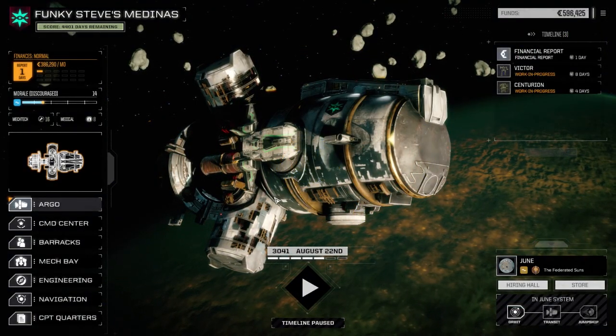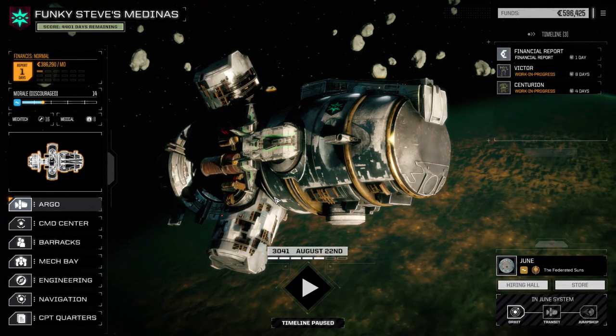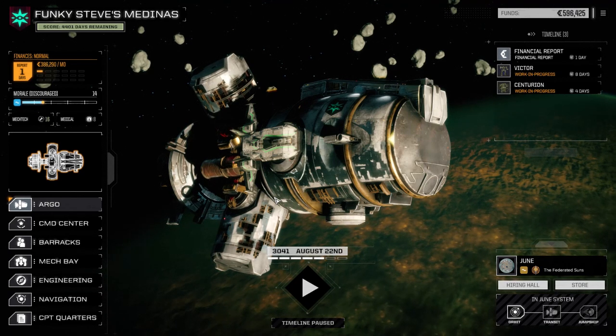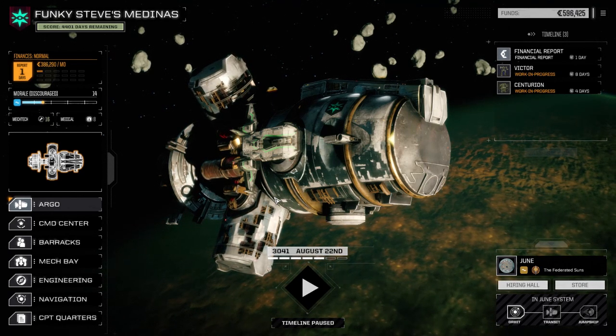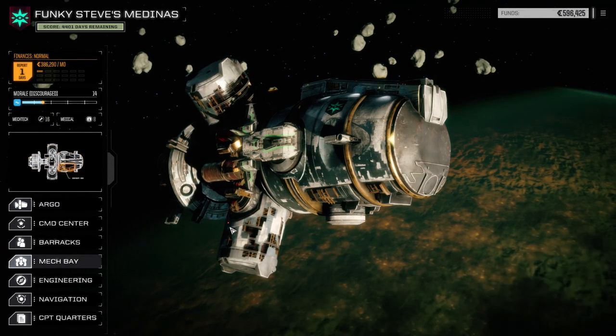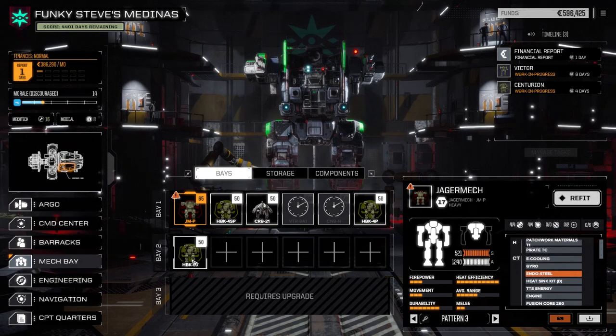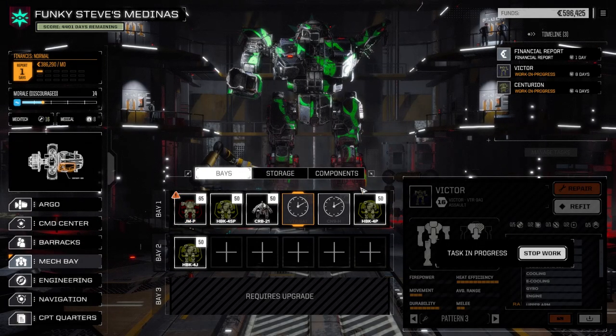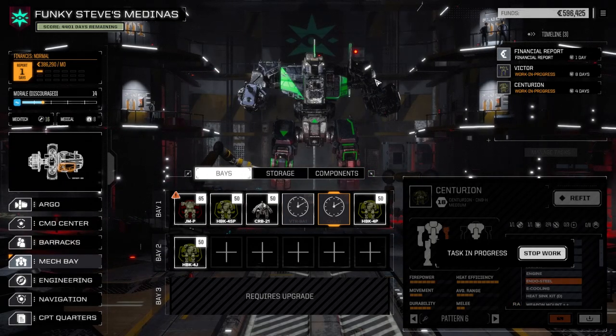Welcome back to another episode of Funky Steve's Mechs. We've had a few past episodes where we've taken some severe damage on our mechs but we haven't lost one yet, which is probably good. Let's have a look at the mech bay - we picked up a Victor last time, it's still getting general repair, we pulled all the junk off it and we're repairing all the armor. The Centurion's still underway as well. It's a good thing we only lost the one arm because it really just had a heat sink and a lower arm actuator in it.